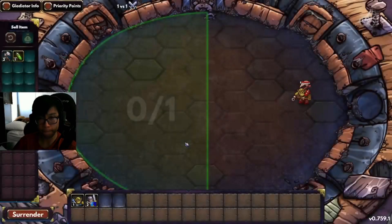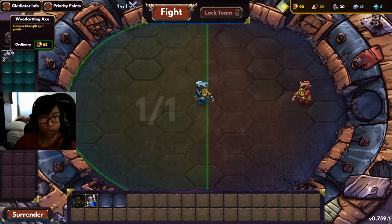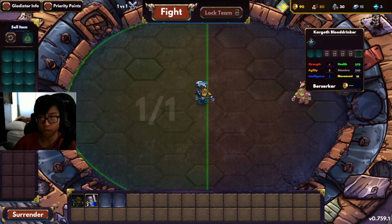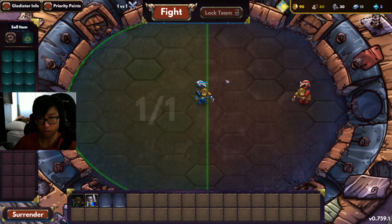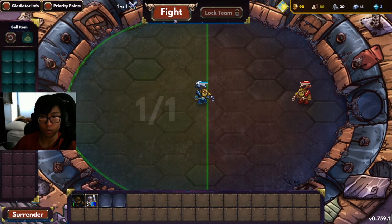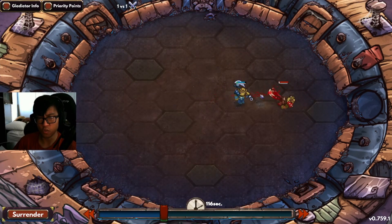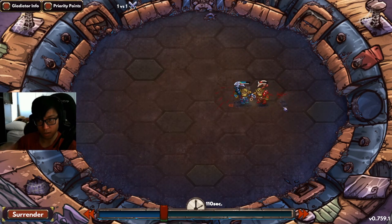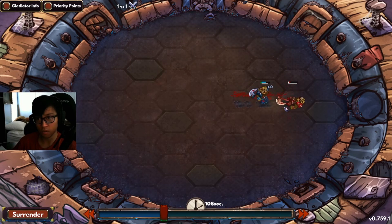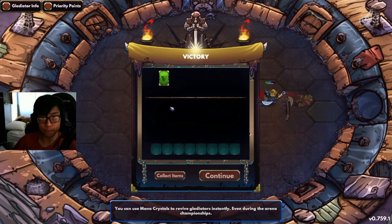This is my first fight in the whole game. What I did was basically add a Berserker with the same levels. Rather than just fighting him head on, I bought a potion and an item to give him the advantage, because when you're doing 1v1s, anything counts and adding these items will make your Gladiator have a huge advantage over the other one.